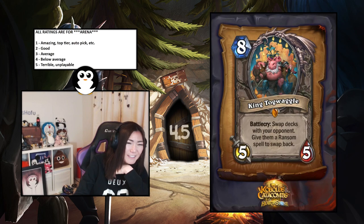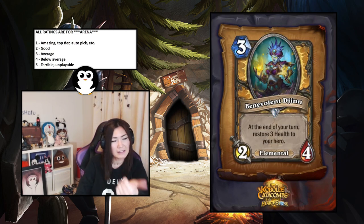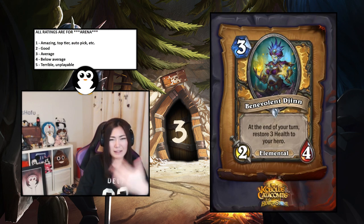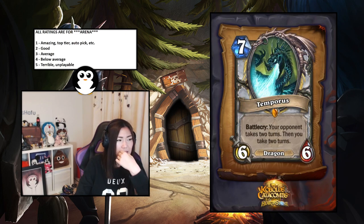Benevolent Djinn — three-mana two-four elemental, at the end of your turn restore three health to your hero. It's fine. The stats are pretty weak and health doesn't matter too much in arena, although it kind of stacks up every turn. The problem is you don't really care too much about healing in most cases. Just average to me — a three.